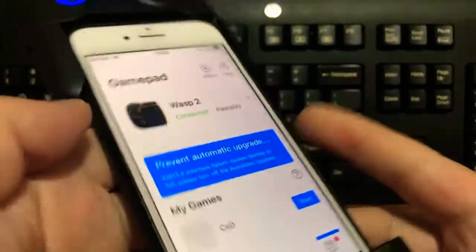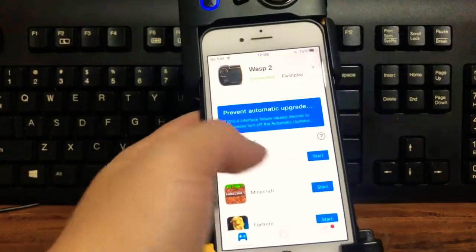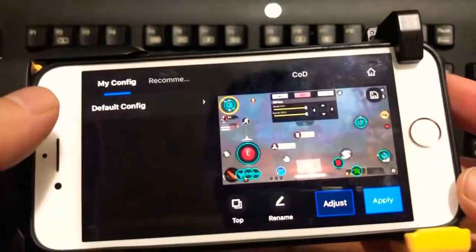What we really want to look at is how you're going to set up the controller. You get the Fly Digi app — you can download that on the App Store. Call of Duty now has a profile set up, or at least you can search it. But it doesn't matter, because you're going to be adjusting it anyway.